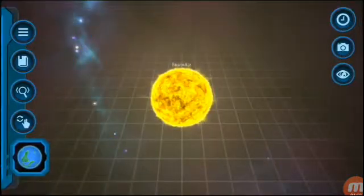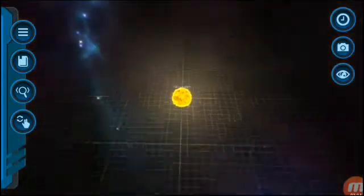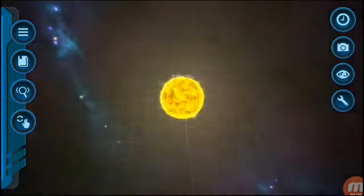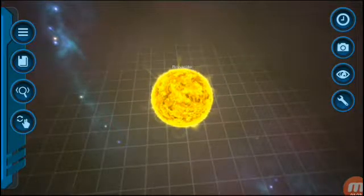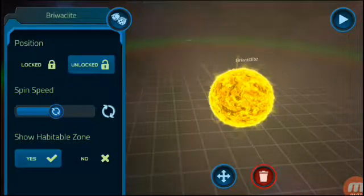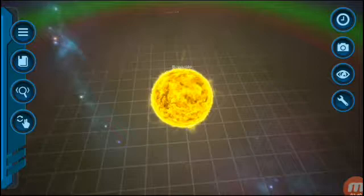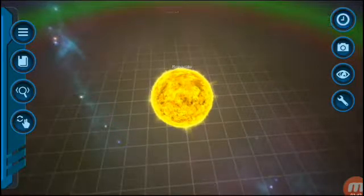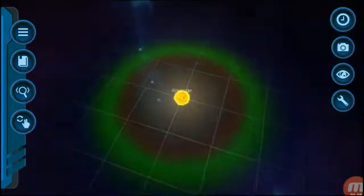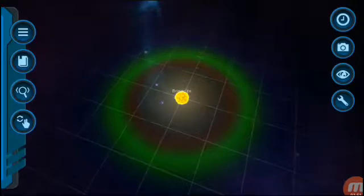I have to wait. Scroll, and then go to this thing in here — it's like a mirror. Click this thing in here. Like that. Perfect. Now, as you can see it says 'Show Habitable Zone.' Click yes.